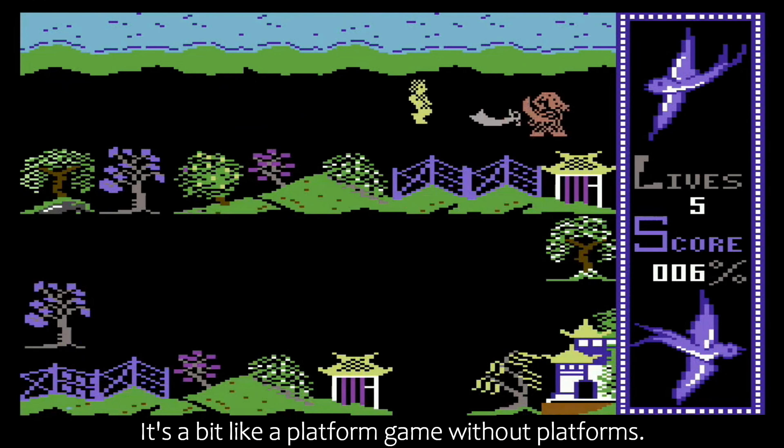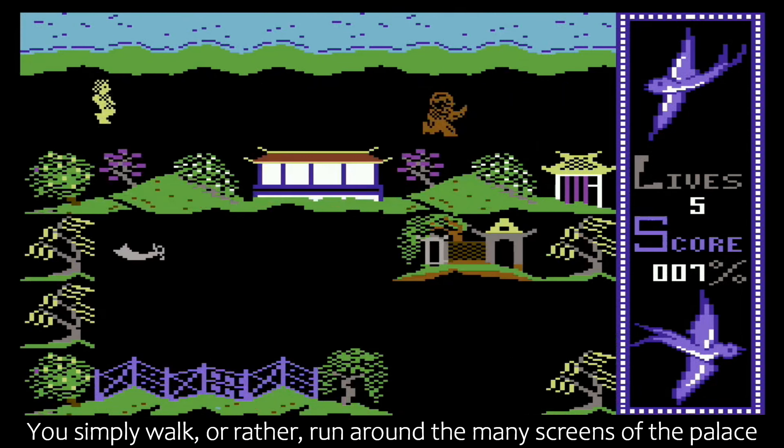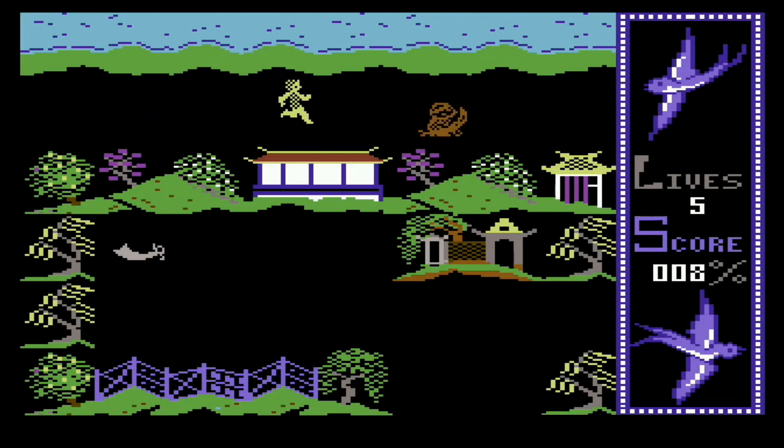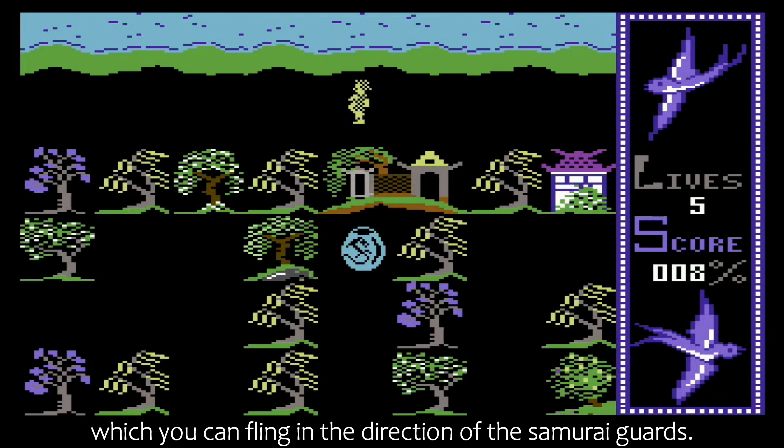It's a bit like a platform game without platforms. You simply walk, or rather run around the many screens of the palace, picking up useful items as you go. Number one useful item is a sword, which you can fling in the direction of the samurai guards.